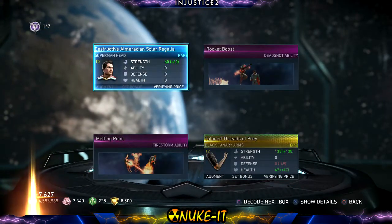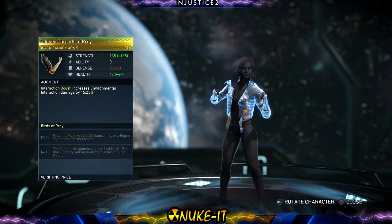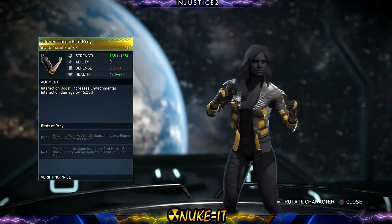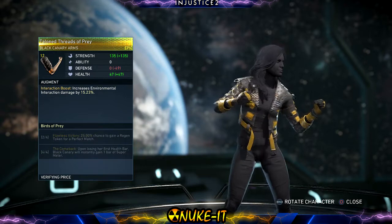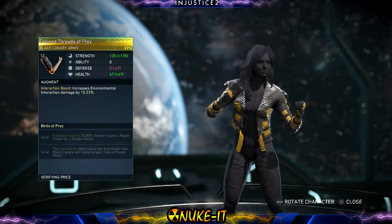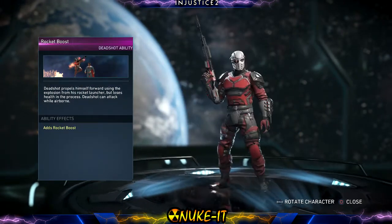Two abilities this time guys! First — Black Canary 'Talon Threads of Prey.' I like that, it's a very cool jacket, very grungy. The stats increased quite a bit, that's awesome. Rocket Boost for Dead Shot — Dead Shot propels himself forward using the explosion from his rocket launcher but loses health in the process.